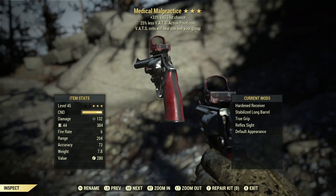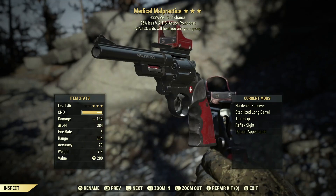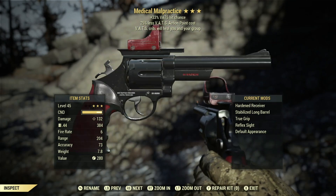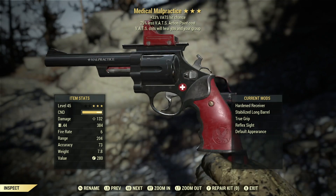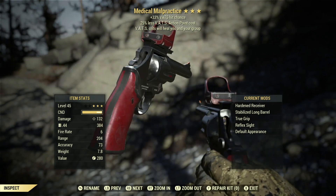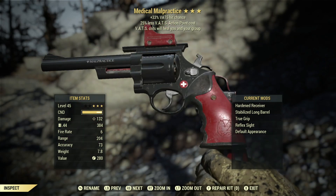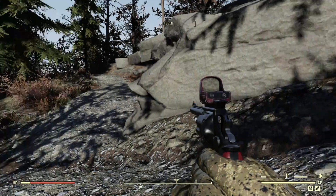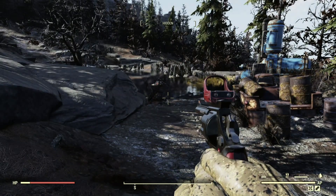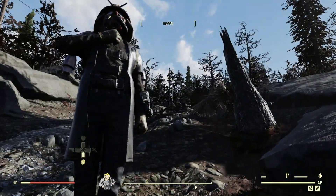The Medical Malpractice — this is a daily ops drop and I am so glad I got it. This paint is perfect in almost every way. I do wish the main effect, the Medic's perk, was Vampire instead, but it is what it is and it definitely works out. If you enjoy the Fallout 76 content and want to see more, make sure you like the video and subscribe. I'll see y'all in the next one — peace.